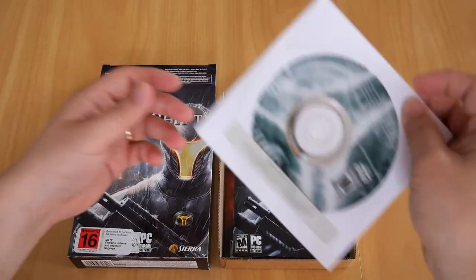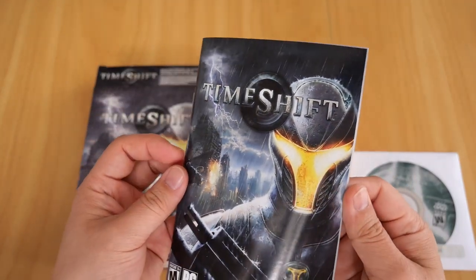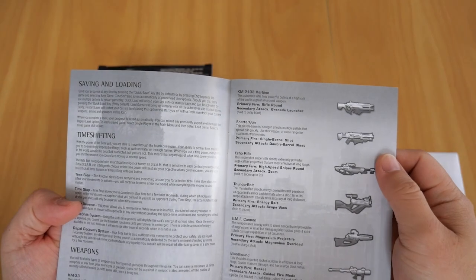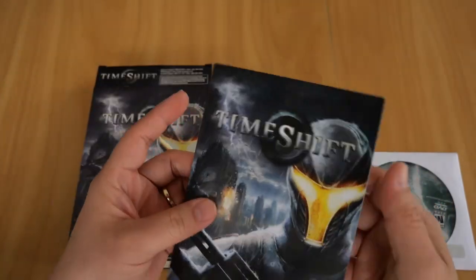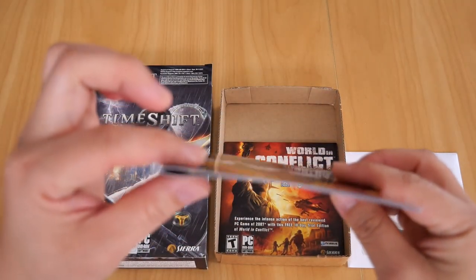Also with the game CD you get the booklet. This booklet gives you information on some of the weapons, how to Timeshift, some of the abilities, some of the characters and whatnot. And this booklet is in perfect condition - you can see the bounce if I press near the spine right there.